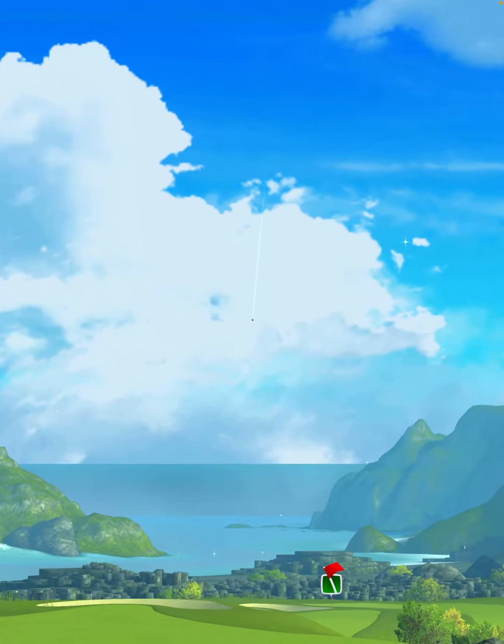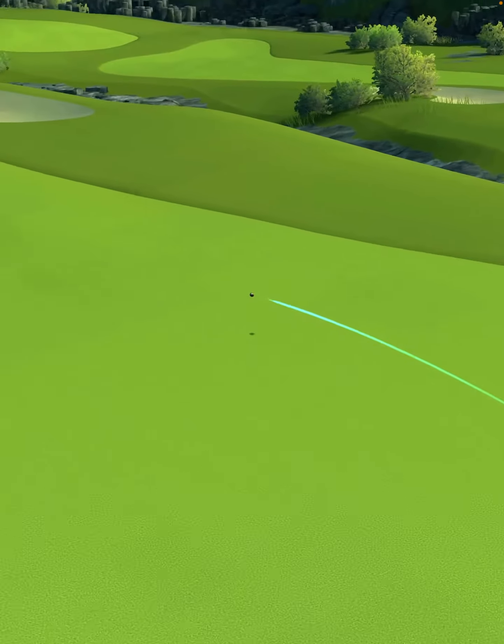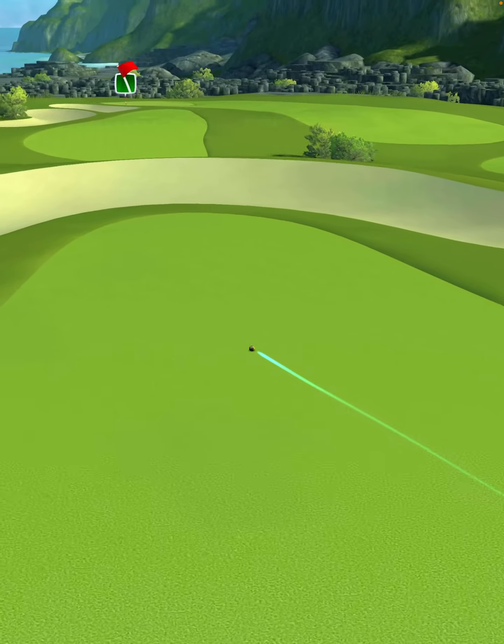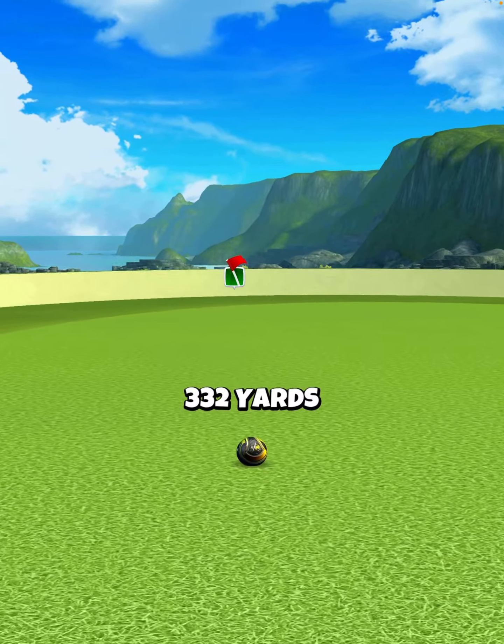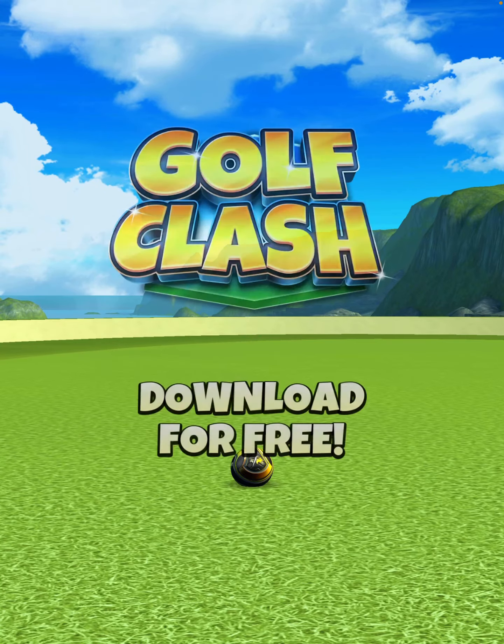We hit perfect. The ball's going to bounce in the middle of the fairway, roll out toward the end, and we're going to finish with a drive distance of 332 yards, which is going to leave us with a simple wood shot approach to the green for an easy eagle putt.